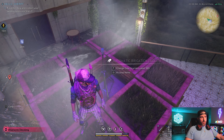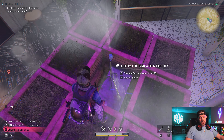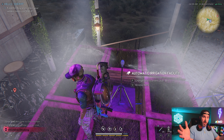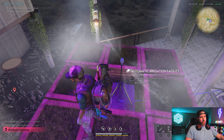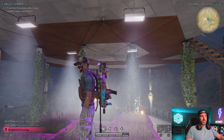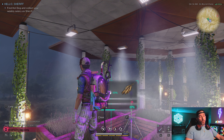Hook it up the same way I showed in my previous video — pipe going from your osmosis purifier directly to the sprinkler, and electricity running from the sprinkler to your power supply. Last but not least, change the power of the sprinkler to match whatever crop you're growing to be most effective. I'd recommend growing all the same crop at once and doing one run — get a huge 24-crop harvest of all matching crops. You can technically use four different grow lamps.